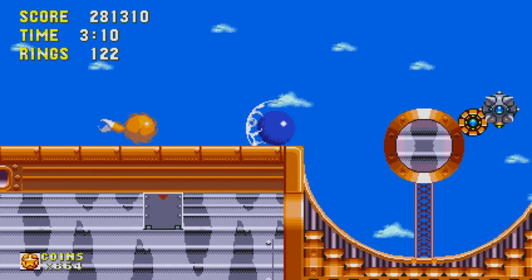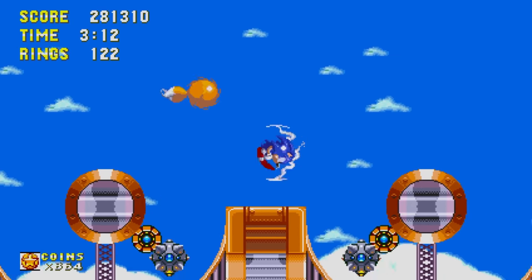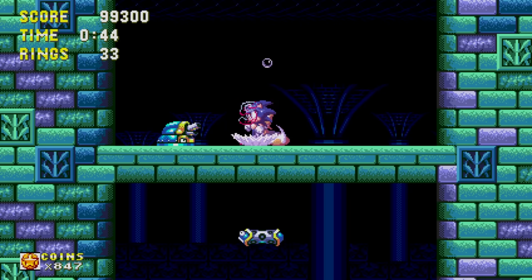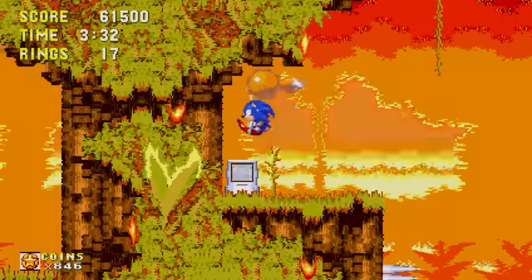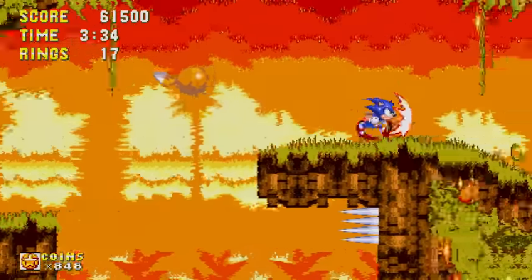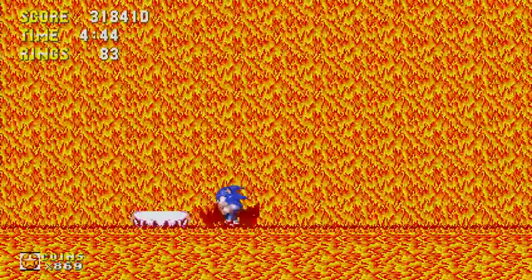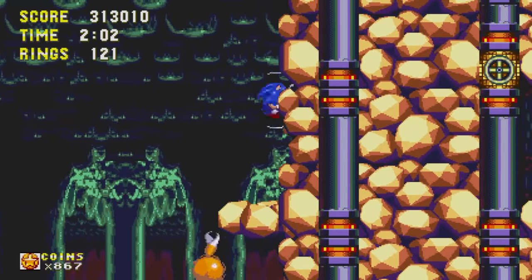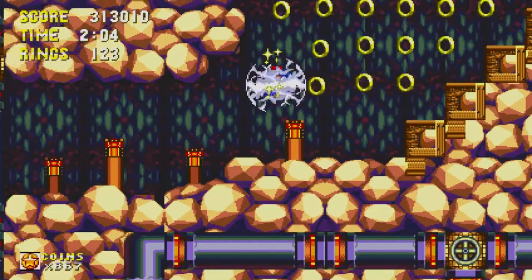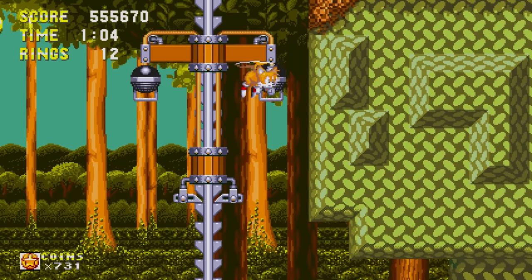While protecting each of the heroes from one attack, the shield gives Sonic a unique ability. With the water shield, Sonic can bounce and breathe underwater. With the flame shield, Sonic can use the fireball Spin Dash and is protected from all fire and lava. With the lightning shield, Sonic can double jump and becomes a magnet for any nearby rings.